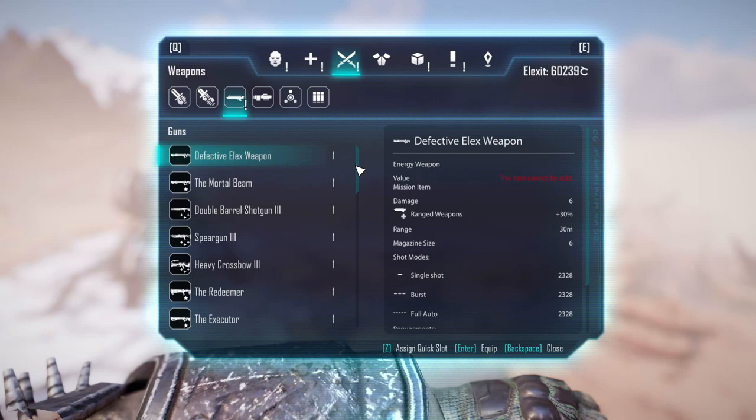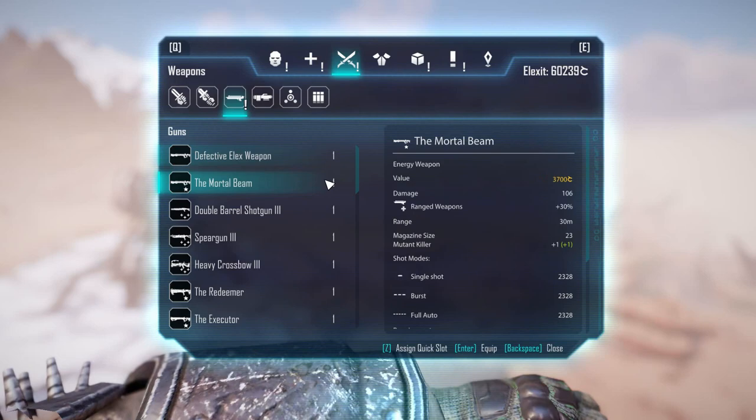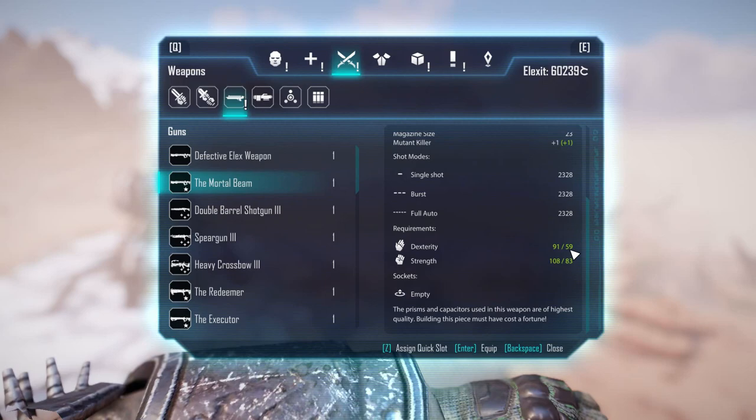If you don't mind breaking out a bit from the outlaw character, you could use the Mortal Beam. This weapon is ridiculously good. One cool thing about it is that it requires strength — lots of strength. So if you want to have a melee character first and foremost, you can pick up this weapon since it requires the same stats as melee weapons. Of course, since you don't have dexterity it's going to do less damage until you buff up your dexterity, but if you go melee first this weapon is pretty good for you.